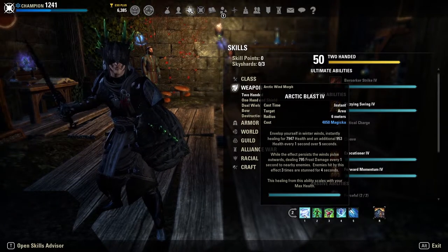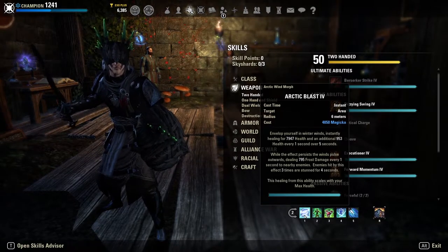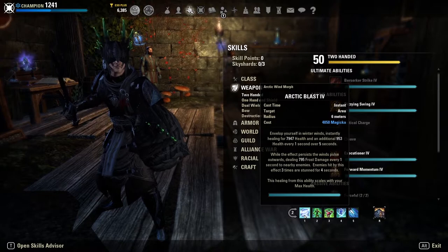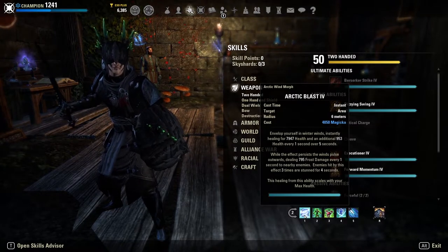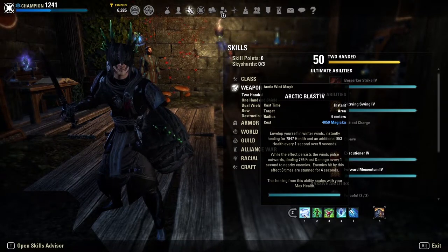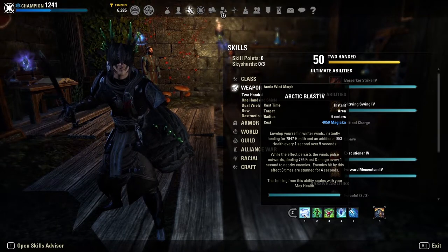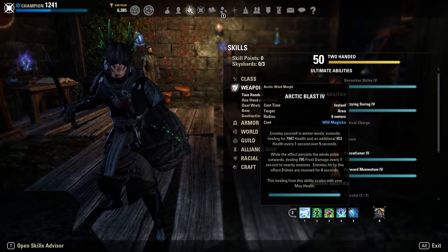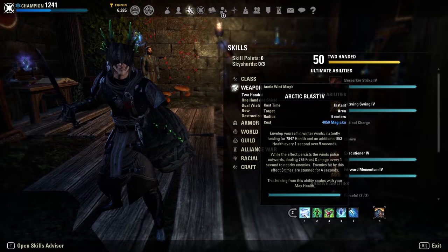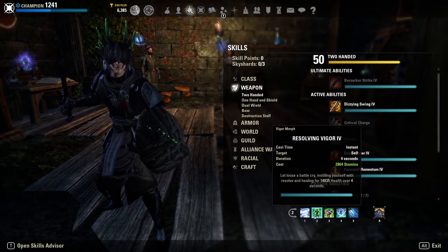Dawnbreaker also gives us some passive weapon damage for being on the front bar. Because this is such a high HP build, we run Arctic Blast, which gives us a really meaty heal due to our high health pool — a heal over five seconds plus an additional heal, and it also pulses frost damage around us and stuns enemies hit by it. I've tried Leeching Vines but Arctic Blast in my opinion is just a really strong heal, especially for a high health build.